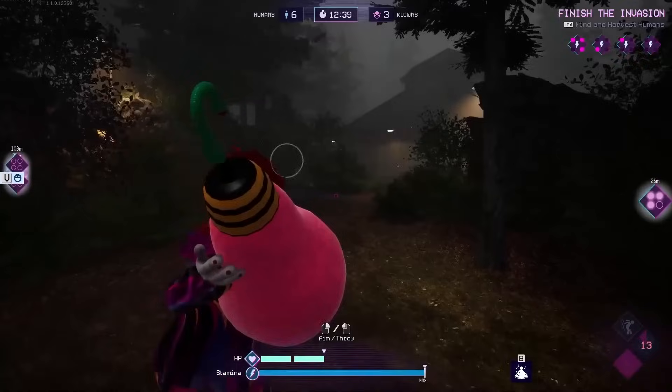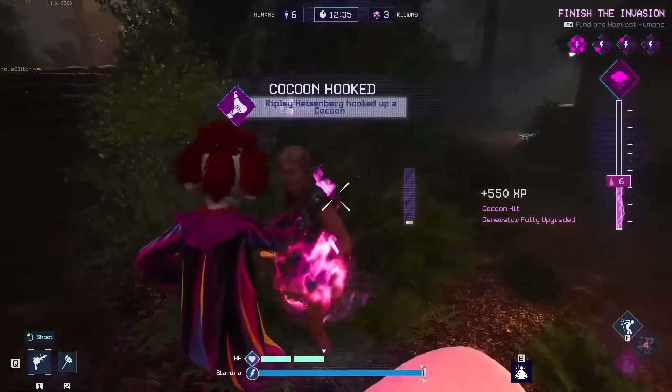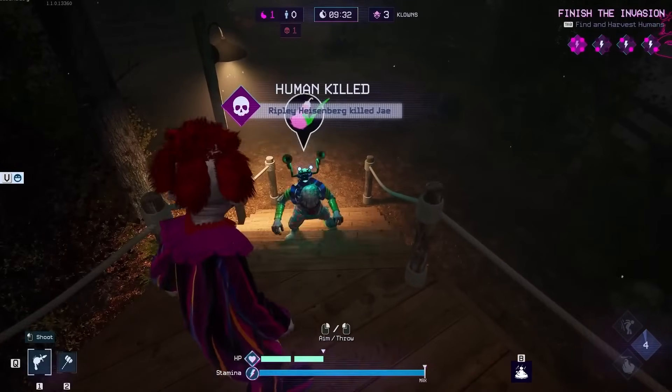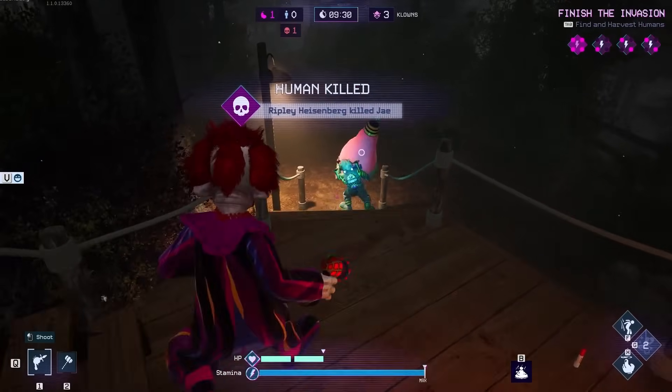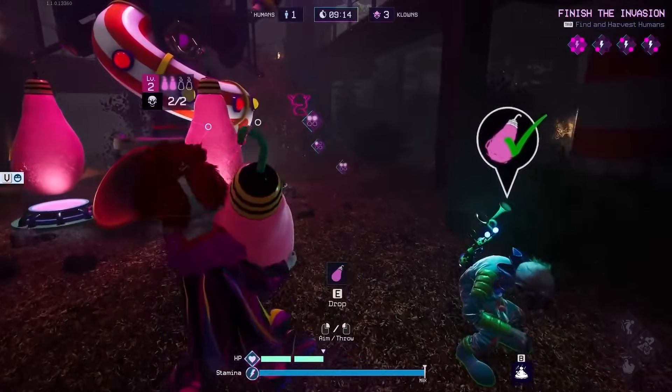Carrying the cocoons slows you down, but you can speed things up by throwing and chasing them. You can also throw them at humans as a ranged attack. Also, if you have lackeys, you can drop a pod in front of them and they will carry them to the lackey generator for you, though you may need to actually hook it.